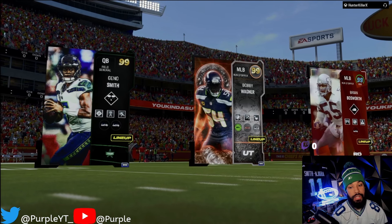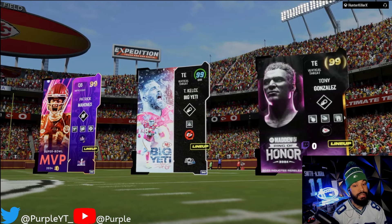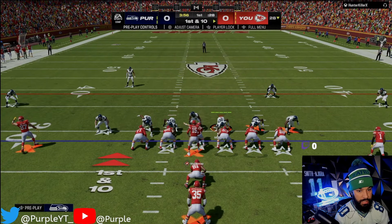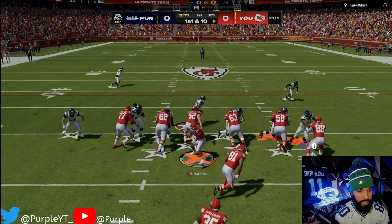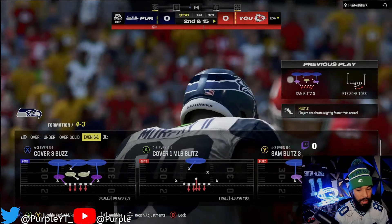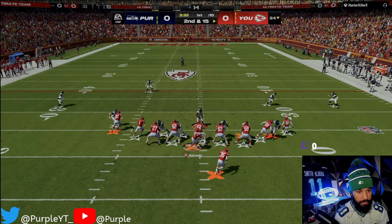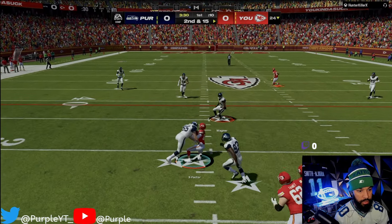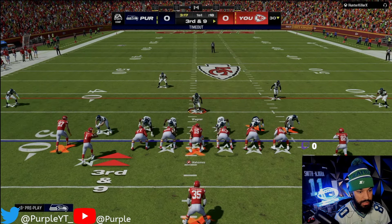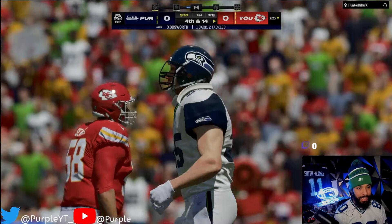All right, boys. First game. Geno Smith, Bobby Wagner, Brian Bosworth. He's got Mahomes — he's got a Chiefs team. He has that ability that's going to zap our X-Factors off, but it's all right. Here we go, first play. It's got to be a run, right? He's got the Nigerian Nightmare. We're stopping that though — that's our rookie, Brian Murphy, baby. We're going to flat DJ Reed and see if we can get some pressure. Oh, Brian Bosworth, good tackle. He's going to no-huddle. Brian Bosworth, baby! Look at that!